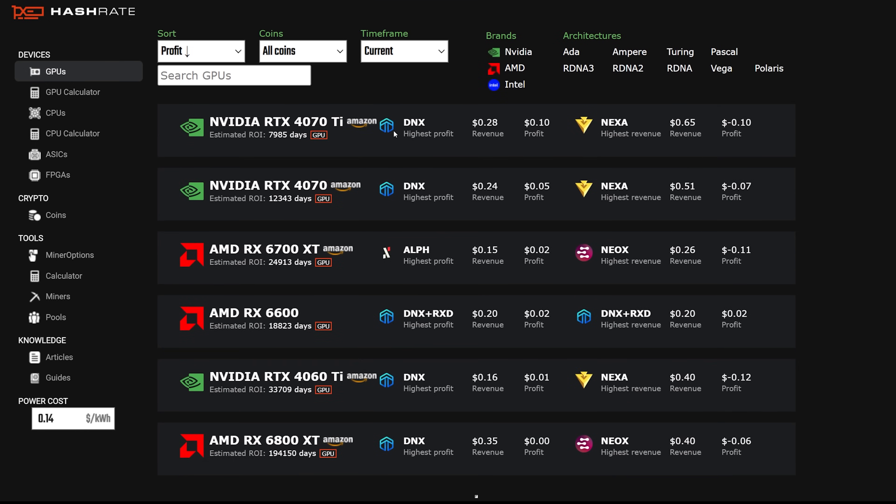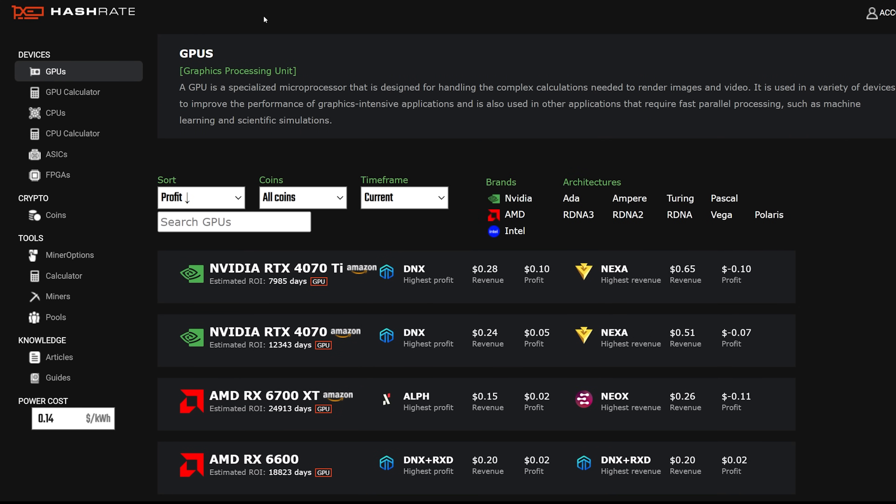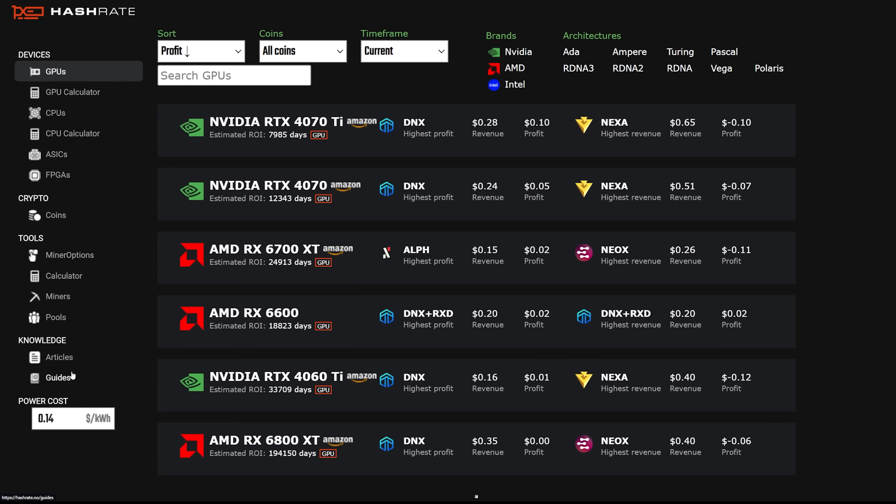Let's begin with GPUs first, then go into ASICs later. Graphics cards — it's been pretty dire since the Ethereum merge. Since the merge it hasn't been very profitable at all, alongside Bitcoin and altcoins having downward pressure. I'm on hashrate.no, which I think is one of the most popular tools for figuring out how profitable your GPUs are. It's more prominent now than whattomine.com. The overclocks on some of these sites aren't always up to par, but they do update as people report numbers.